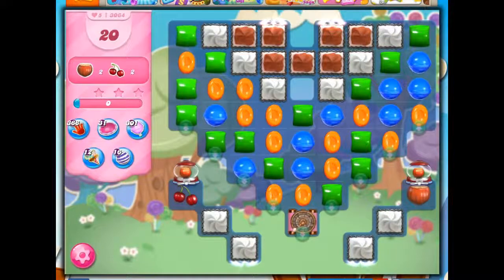Hi friends, this is Susie, your Candy Crush Guru, here to help you solve the puzzle of level 3064, where we have 20 moves to collect four ingredients. I see two on the board with dispensers right here.